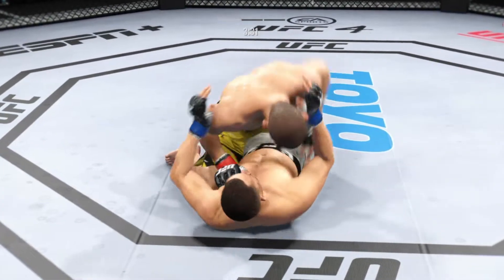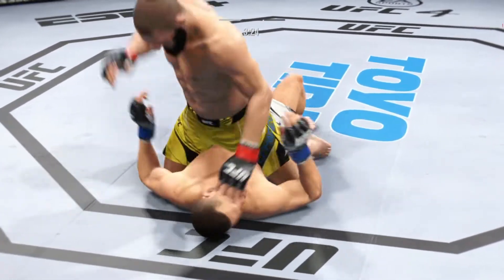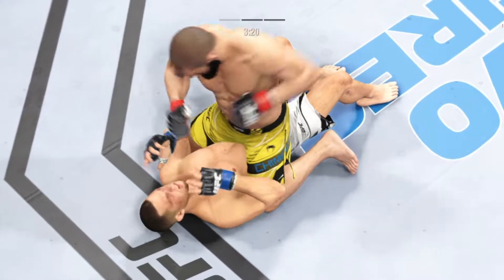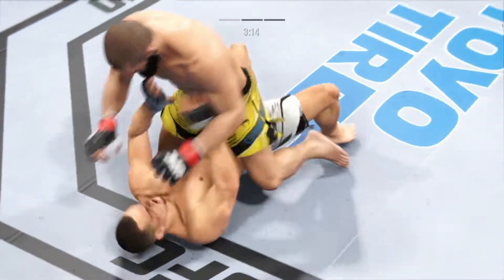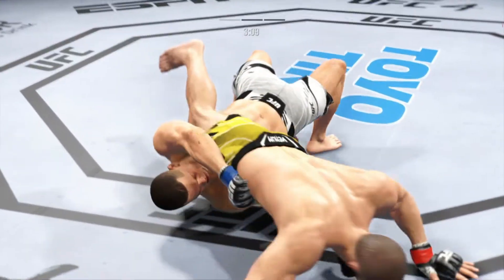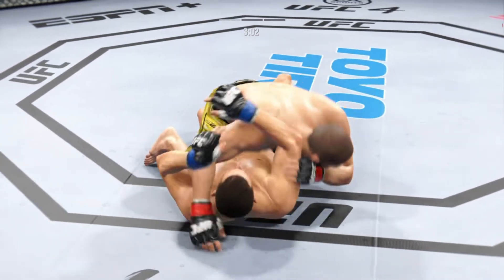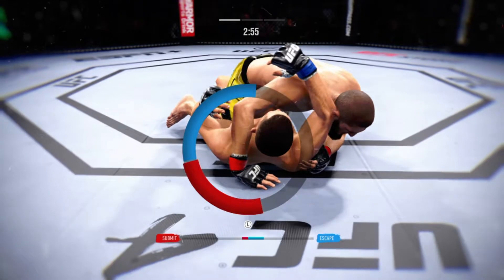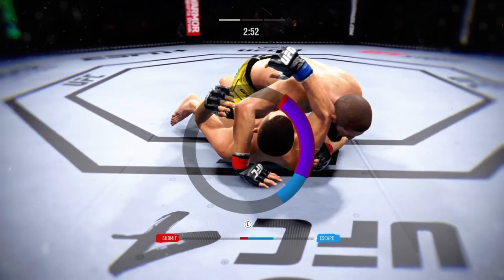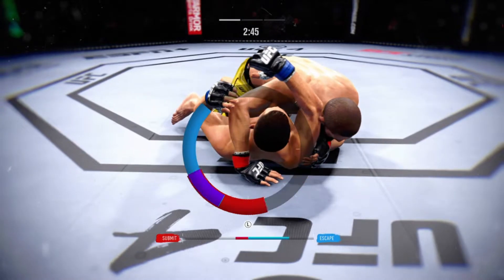You see him put himself into the half guard — nice control. Posturing up now, and the damage is about to start. You gotta be careful playing on the ground with this guy; you don't wanna mess around for too long. Right now it looks like he may be trying to set up an arm triangle choke. He needs to secure the left arm, push it across, and secure it with his head.